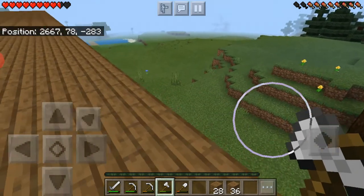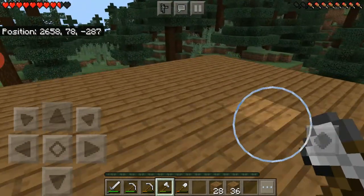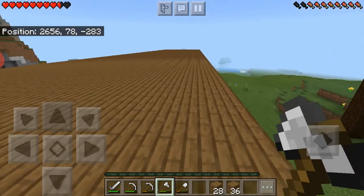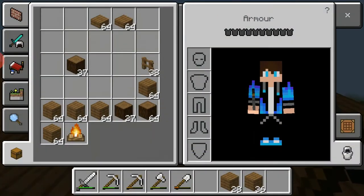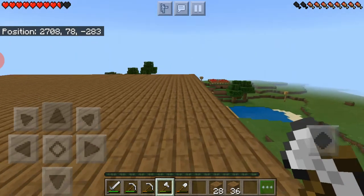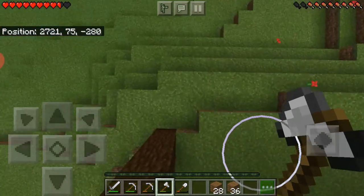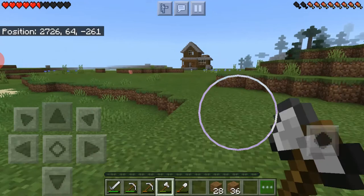Alright guys, I finished with the floor. This took about 20 minutes. Right now I'm going to start building the walls. These walls are going to take a really long time — I just know that. I used about 16 stacks of blocks for the floor. I'm going back to my house to collect some resources. I also need to go get some food before I die.